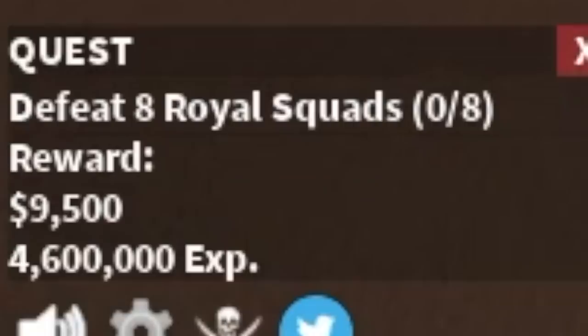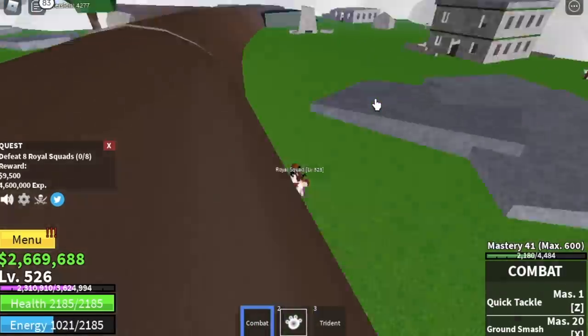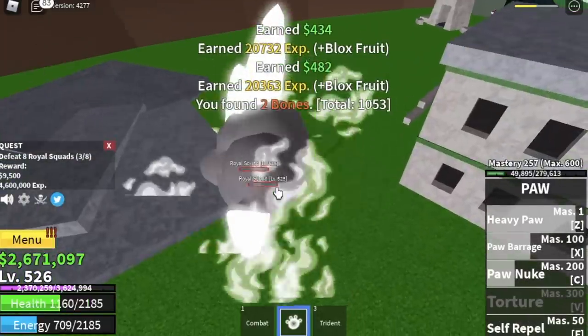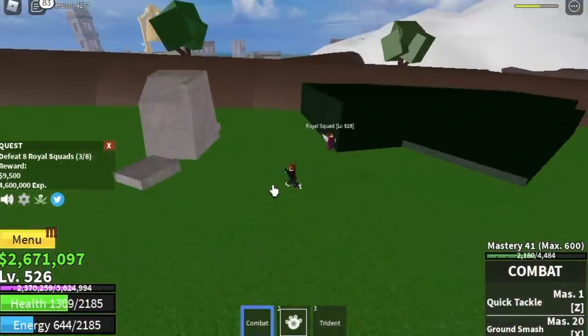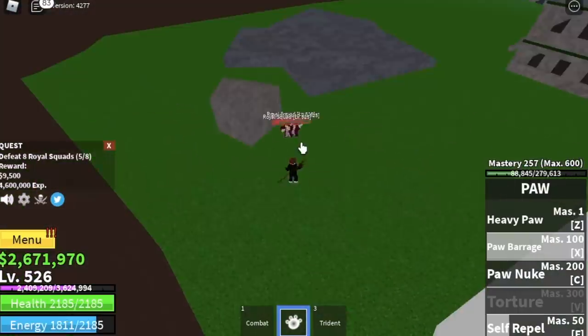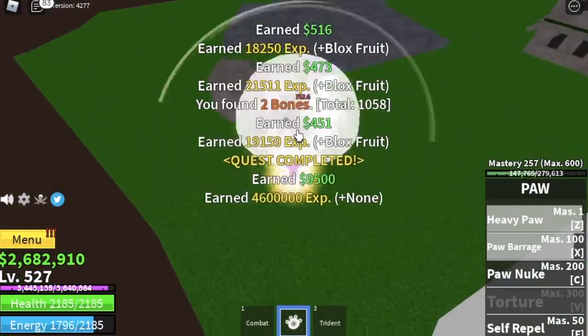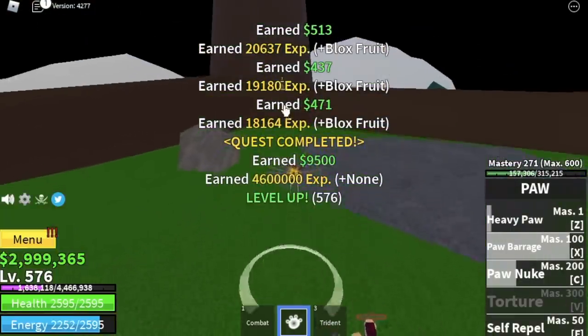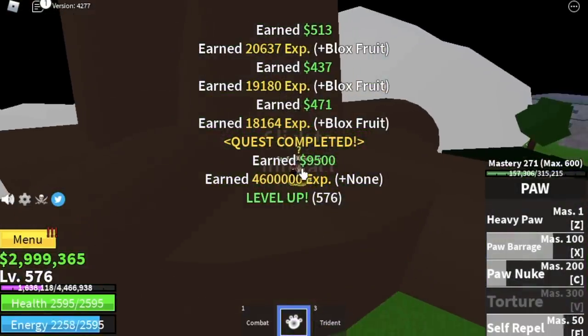We're gonna skip the Shaunders and go straight to the Royal Squad. You're required to defeat eight — lure three, defeat them, lure two, defeat them, then lure three more for one quest. The goal level here is to reach level 575.